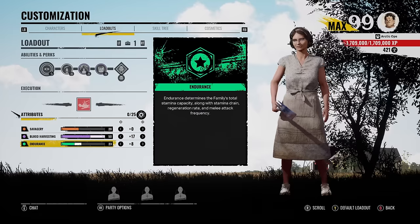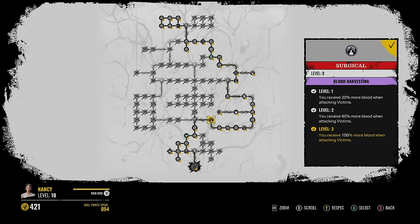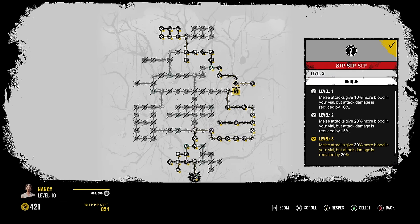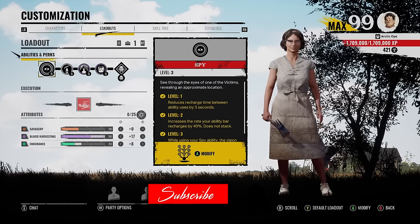Freaking insane. And for the rest of the attribute points, I just put the rest into Endurance. Here's the skill tree to get these perks on Nancy. Go up, then take a right. And then from there, you just go up, and Sip Sip Sip is right here. And the last perk, Universal Donor, is a random perk. So keep respeccing if you want that.